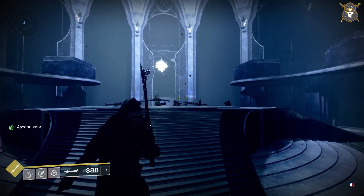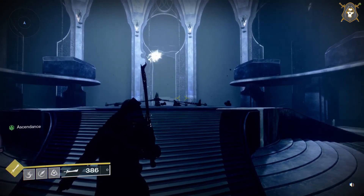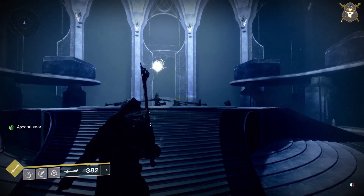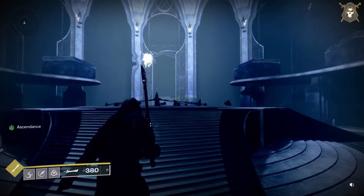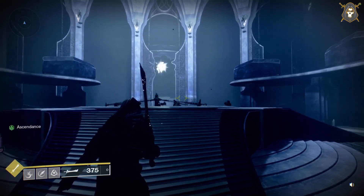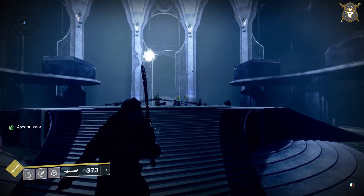I'm here at the Keep of Honed Edges Ascendant Challenge area, over in the Arbitrists Included area. I'm here to show you where the arm of Carbone is at, and two spots where the corrupted eggs are at.